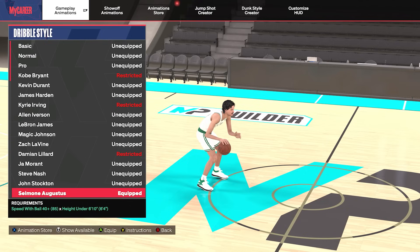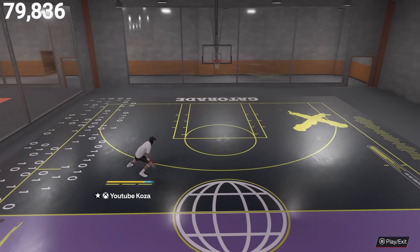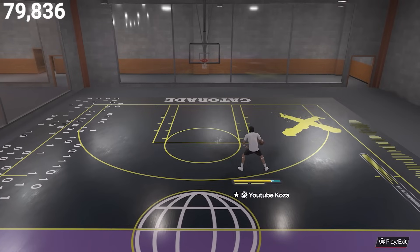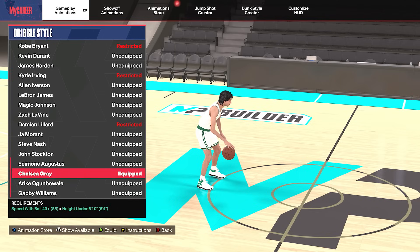Now up next we have Augustus. This one again has one of the worst speed boosts to the ball hand — it has that Magic Johnson type slow speed boost towards the ball hand — but the cross launch gets that normal cross launch animation which isn't too bad. So this one's 50-50. We went ahead and threw her into the C tier. I would ultimately recommend the normal dribble style over that one.